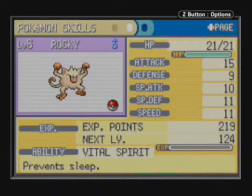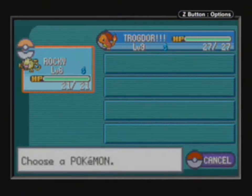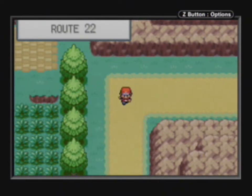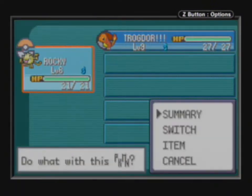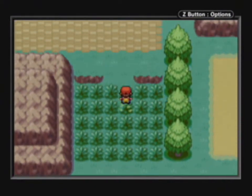He learned a fighting move — Low Kick. It's a decent one, I guess, especially for what I'm going to be using it for. I'm not really going to spoil that. I leveled him up and let's go ahead and check out what's over to the left here. Let me move Trogdor up to the front because that's where I want him.